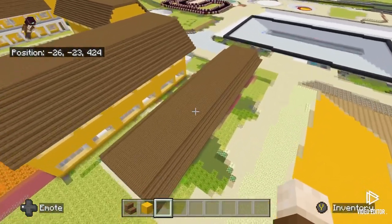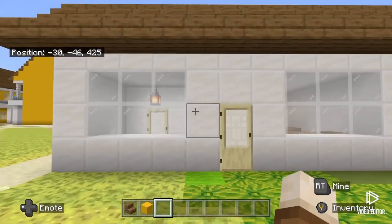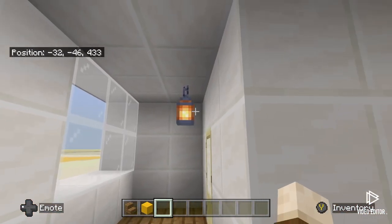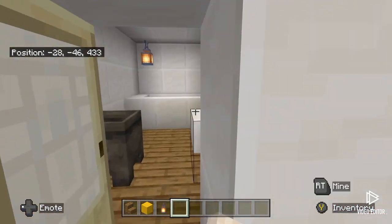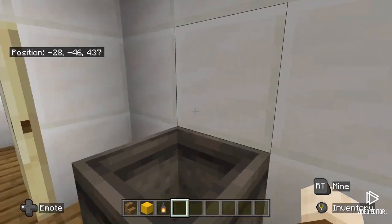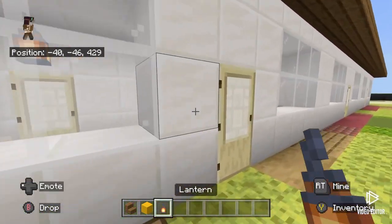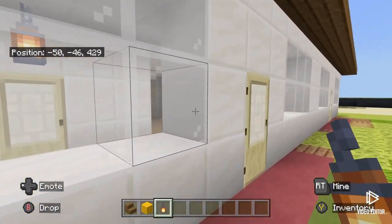This chalet here is right next to the Sky Park. It's totally different - just a one-bed bedroom with a bathroom. I forgot to put the lights in, so I was quickly putting some lights in the bathroom but not in the actual bedroom. This is totally different to the other chalets, it's just a one-story building.